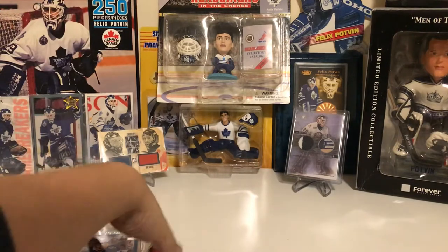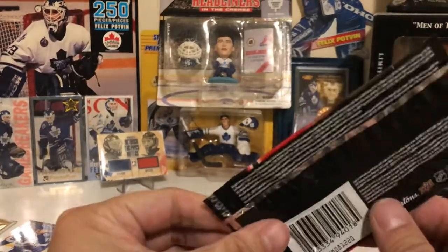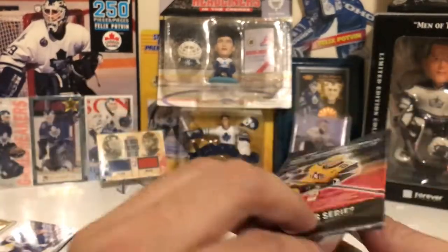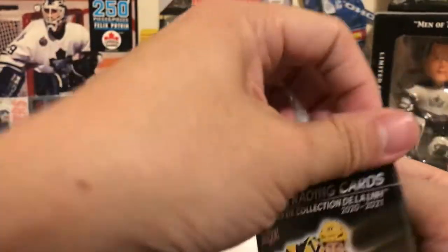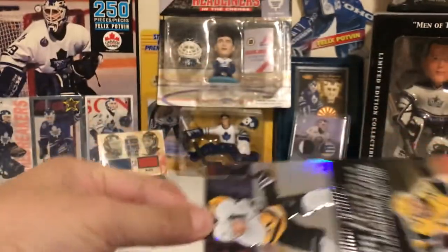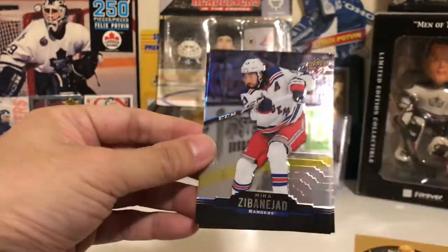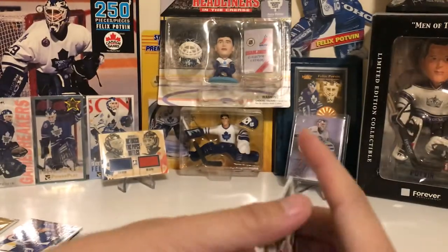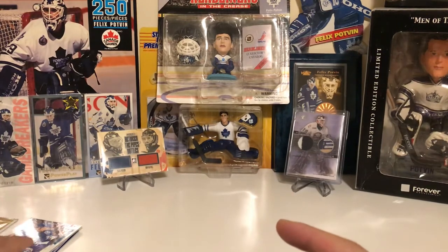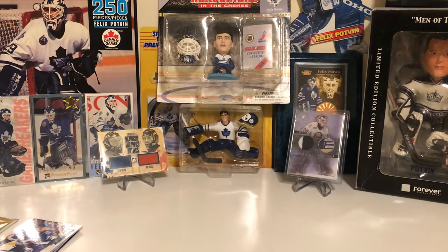When I was cleaning up my video area, I did find one still-sealed pack of Tim Hortons, so let's rip this here. We got Malkin, Crosby, Koldechings, and Zibanechet. Alright, so that's it for this break — hope you guys enjoyed the video, please like and subscribe, and I'll see you guys in the next one.